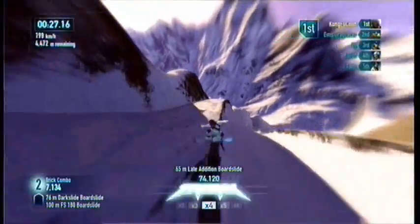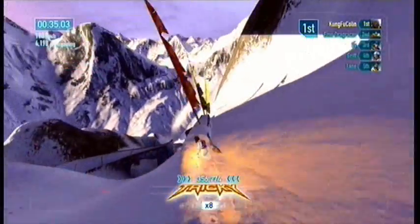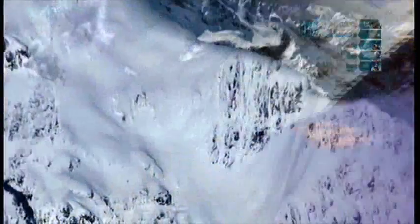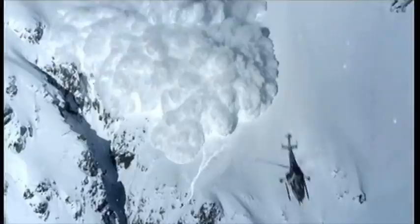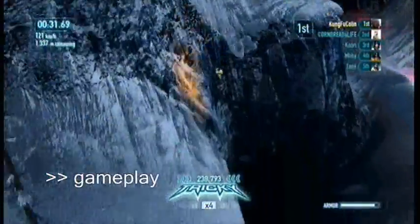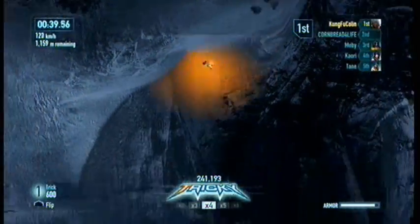Each mountain range has a number of different tracks, and each track can be run in race or trick mode, with certain tracks labelled as the deadly descents. These also feature a raw survival mode, where the objective is simply to run the course for as long as you can before your inevitable destruction in the hostile environment. Each deadly descent features a unique environmental obstacle. Avalanche courses require you to view your character from a reverse angle, racing ahead of the fatal debris that is rolling down the hill.